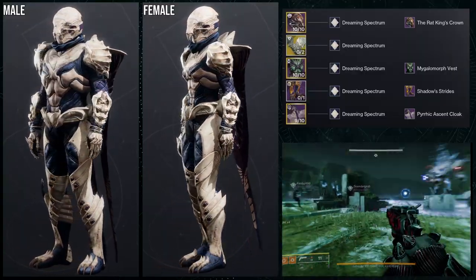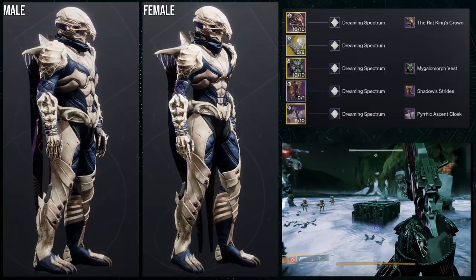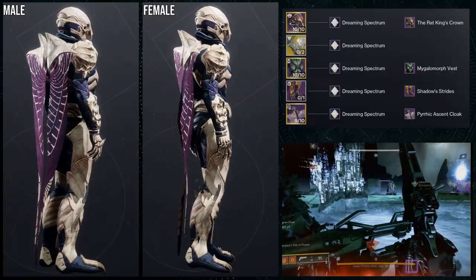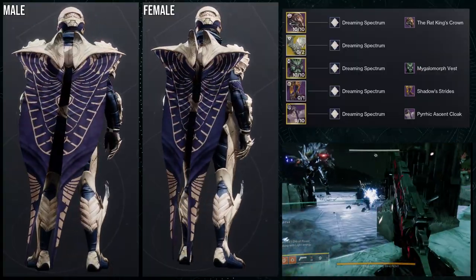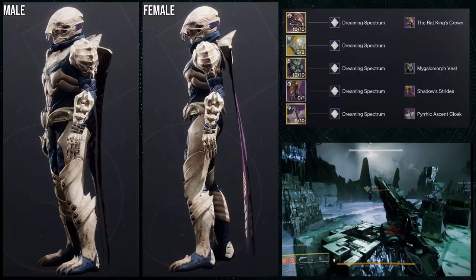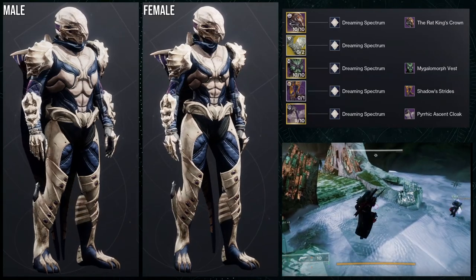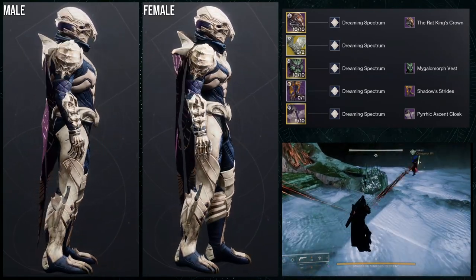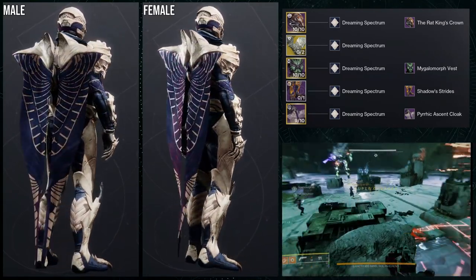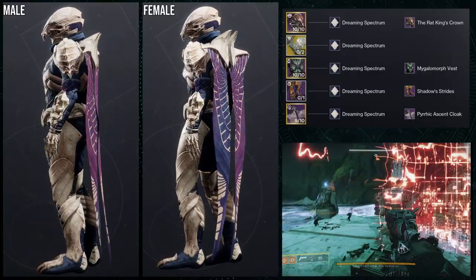Speaking of claws, Sealed Ahankara Grasp has those claws. And then for the Megalomorph, it was just more of an anatomical thing. And then the Pyric Ascent Cloak — honestly, I just really like how it looks with this one. The back almost looks like the bone is just pointing outwards, which is really cool. This specifically was more just a bone type of thing more than anything else, because all of these do have a theme to them.